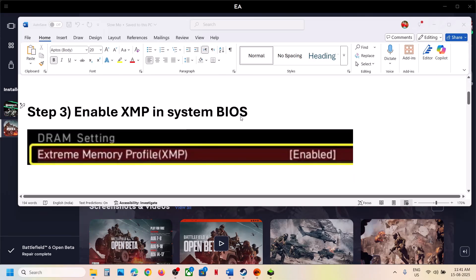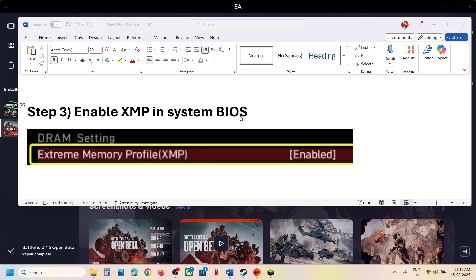The next step is to enable XMP in the system BIOS. This has worked for many players so it might work for you. Shut down your computer, then start it and tap the BIOS key — it may be F2 or another key depending on your brand. Search Google for how to access your system BIOS. Once in the BIOS, find the XMP option and enable it. Note that for some systems XMP may not be available, in which case you can skip this step.